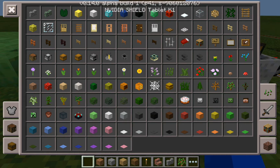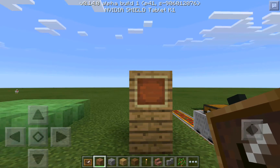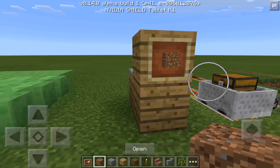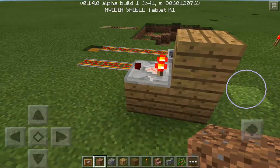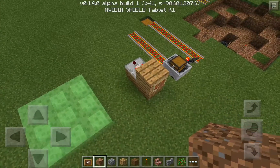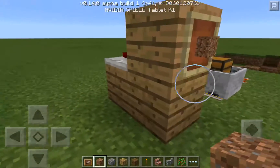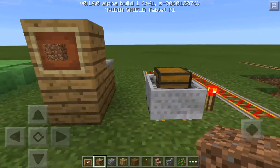This was to show you item frames — item frames have been added. If you don't know what they do, you put an item in them and you can turn it to the side. They can also power comparators — the more you turn the item, the redstone signal changes, so you can make passcode locks and stuff. They're pretty cool for that reason.